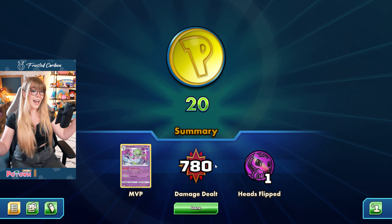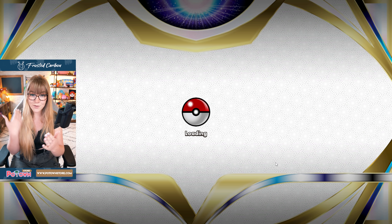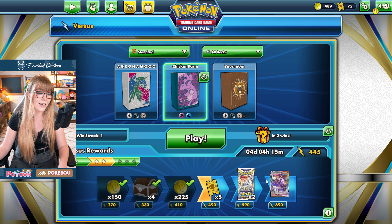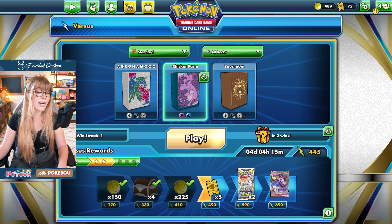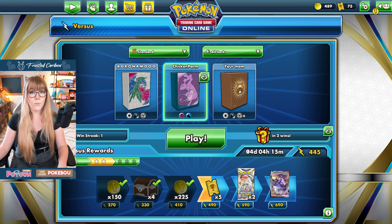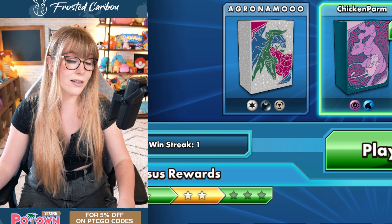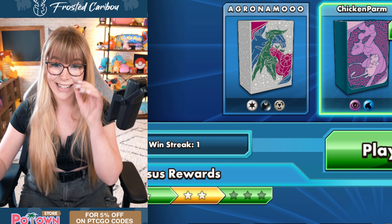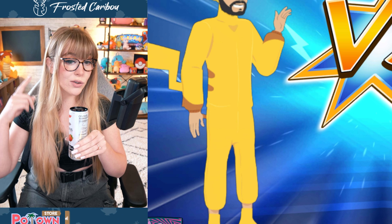Durant decks are kind of like the bane of my existence because nobody likes having cards discarded out of their deck, but I think we played that pretty well. I guess this deck works okay against Durant. I feel like we would have a pretty positive win ratio against another Durant because we don't need very much for our deck to function — we play 23 energies, so as long as we get our evolutions and stuff out, we're chilling. Let's jump into another game — we're taking Chicken Parm for another world here, baby.